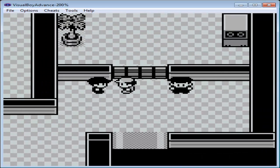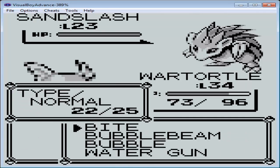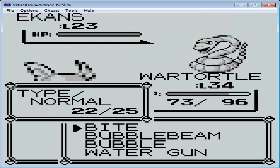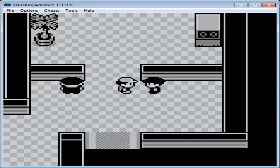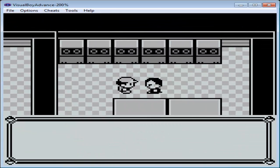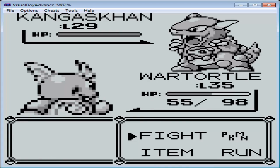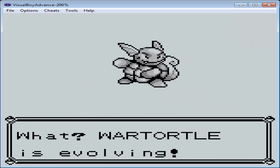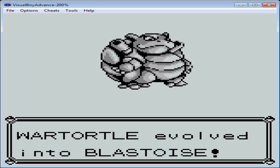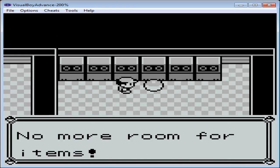Then I fight these two guys and we plow through them. Let's use Bite and Water Gun. And then Arbok — I don't like Arboks, they have big annoying pictures. And this is Master Giovanni. I think he has all Rock types, so it makes him pretty simple for me. And I'm going to evolve into Blastoise. So that didn't take very long.